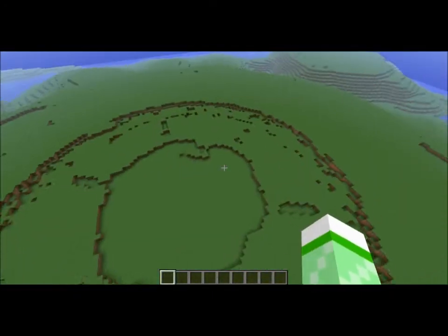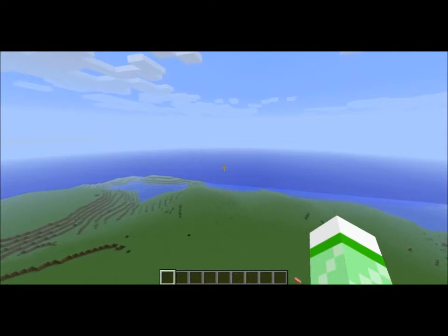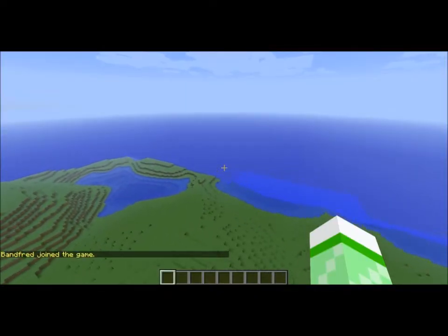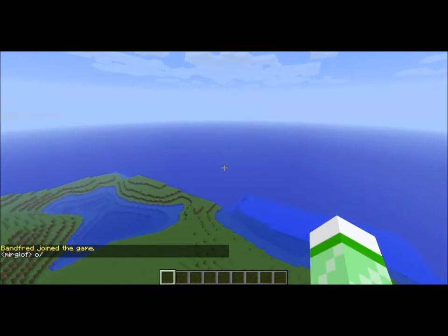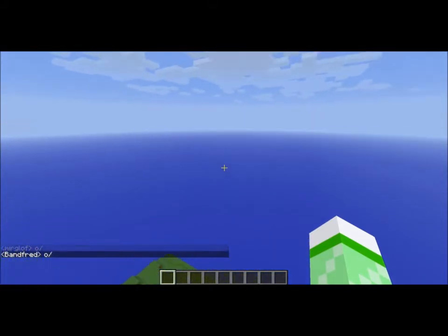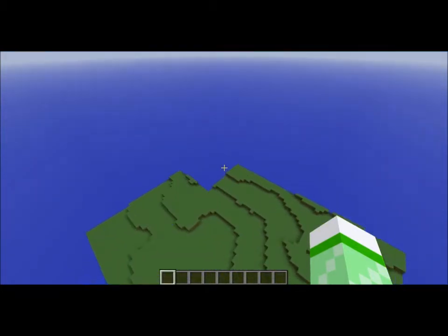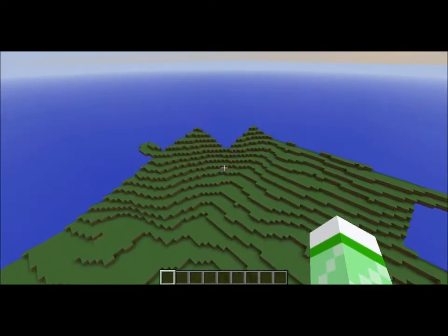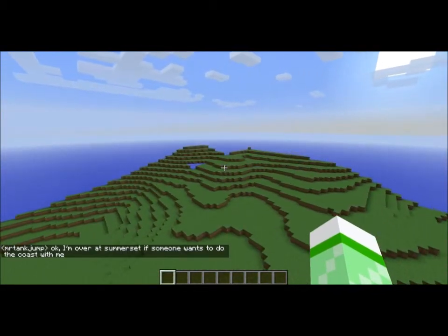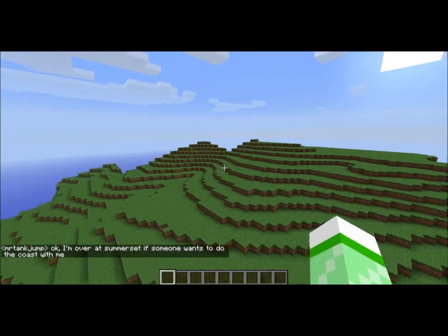That way is west. I want to go east to Morrowind simply because that's what interests me the most. I believe the plan for this map is sort of like the Middle Earth rebuilding thing — I forget what it's called — but I think that's what Mr. Tank Jump has in mind: to have us rebuild the entire actual game world within Minecraft. So it's sort of an Elder Scrolls construction project.